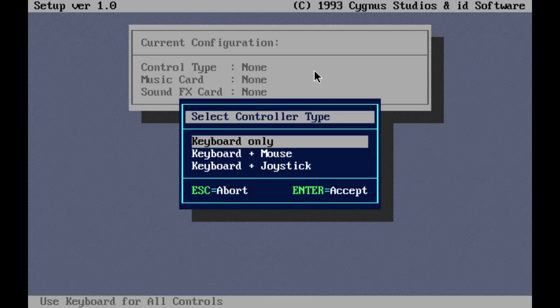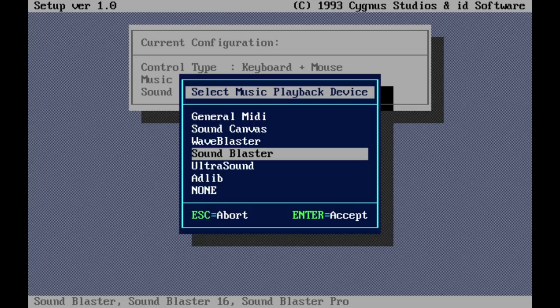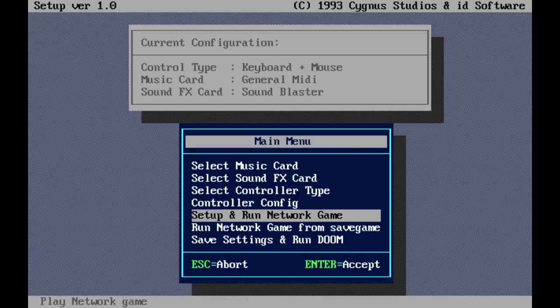We're here with the share release of Doom from December 10th, 1993. This is the earliest way you could have gotten Doom unless you were an id Software employee. Now I wanted to show you that not only could you play Doom with a keyboard and mouse — as you can see right here, you can select it — but you could also play with WASD, and here's how.